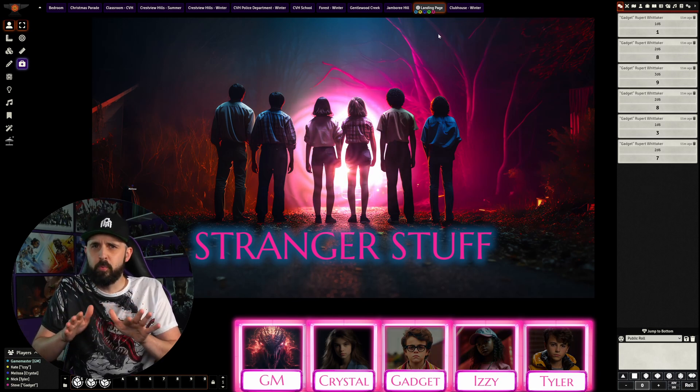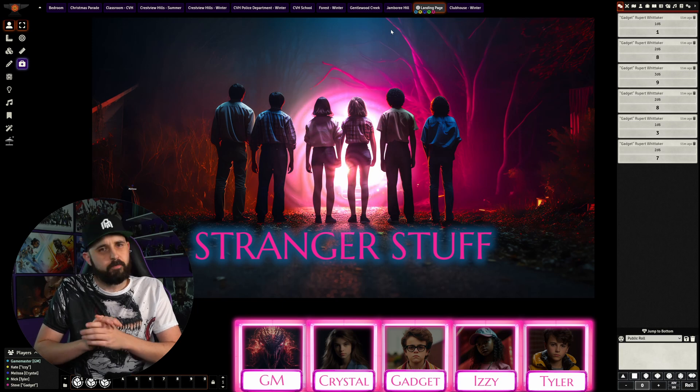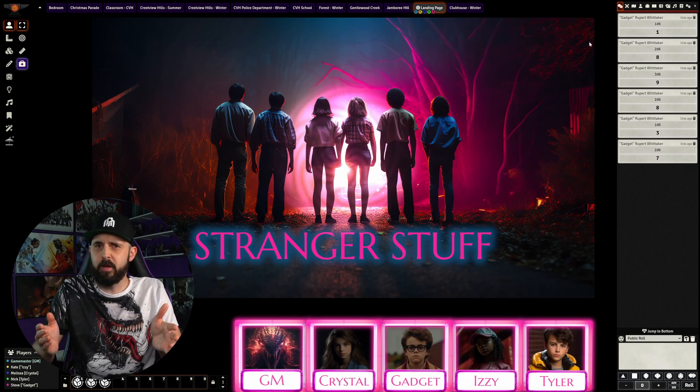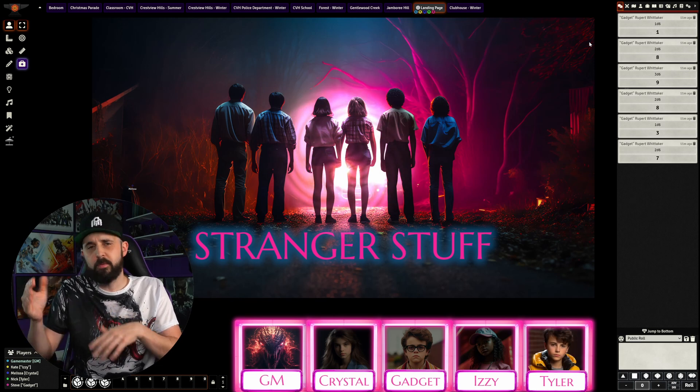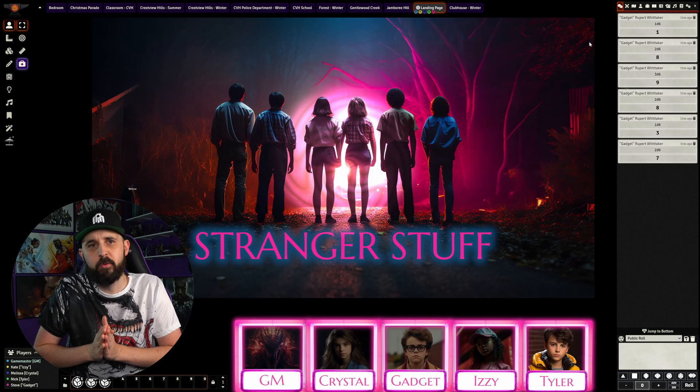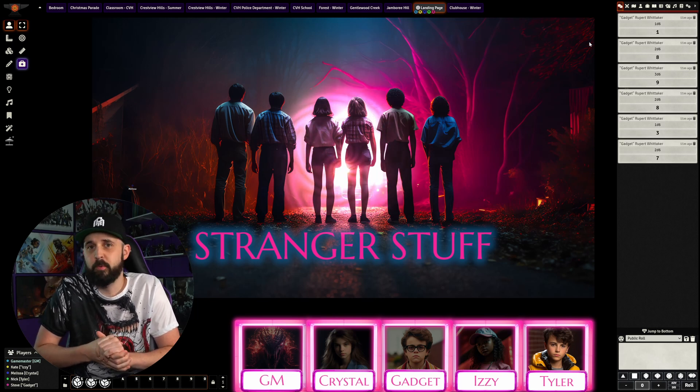I've added a little home tweak where if you roll a 1, it has a complication. Anybody familiar with Blades in the Dark — it's kind of like that vibe where you can succeed but still have a complication. So it's a minor thing that happens, and you'll see that come up a lot during this game. But otherwise, that's pretty much it for the rules. Super simple.